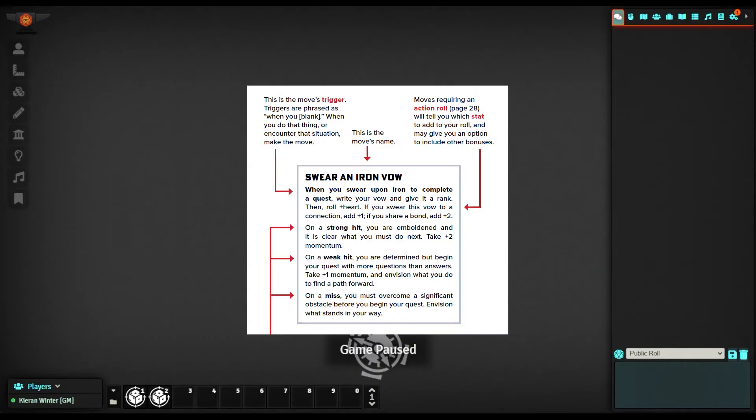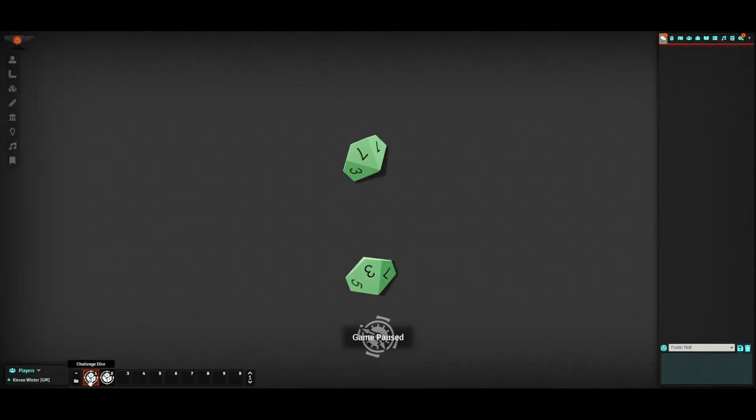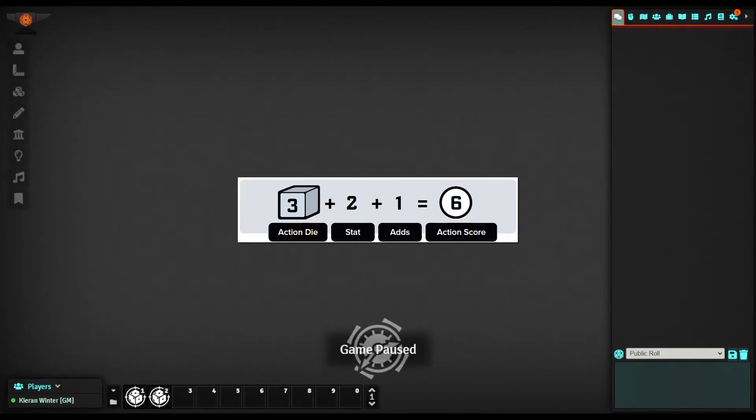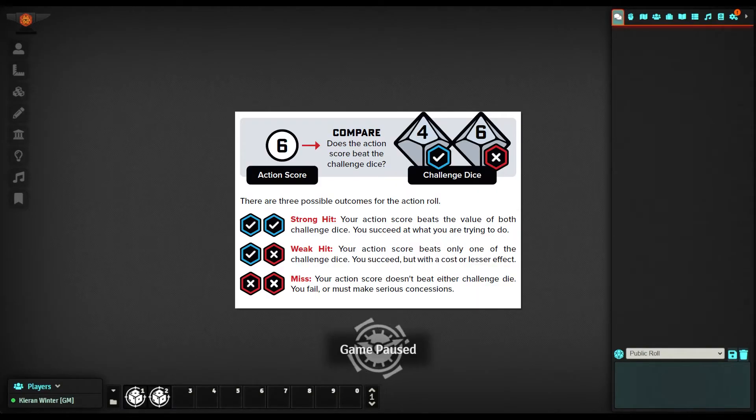Each move has a trigger, which is a condition met by something happening in your fiction. Depending on the move, the player will roll their two 10-sided challenge dice and then roll the action die. Each D10 is counted separately as a 1 to 10 value. The goal is to have a roll on the action die that is higher than the rolls on the challenge dice. The player adds their applicable stat for the roll and any bonuses that may come from an asset. If the player beats both challenge dice, it's called a strong hit — you succeed and something extra, probably beneficial, happens.